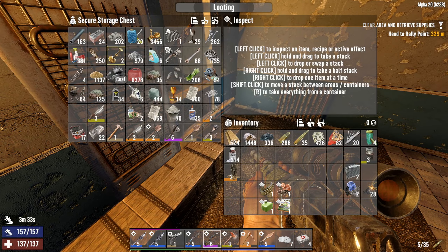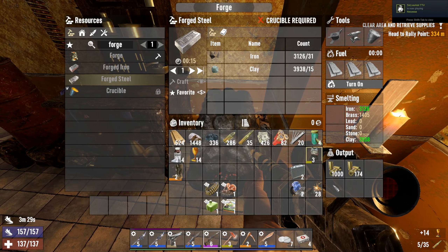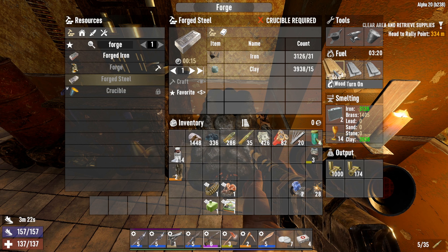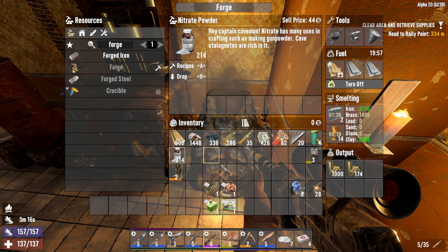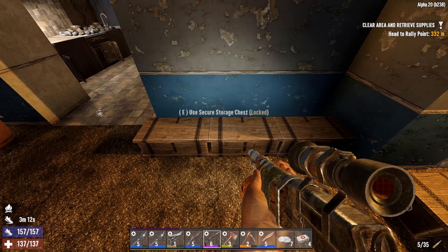While I'm waiting, let's just go do this — put this in the forge. Nitrate powder and coal can be used to make gunpowder, I just need to find my coal.